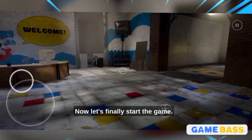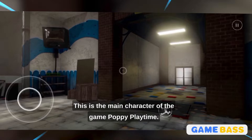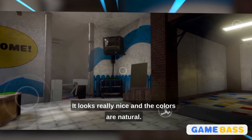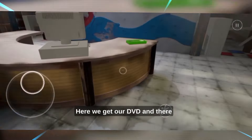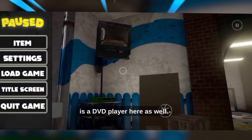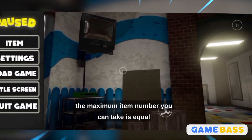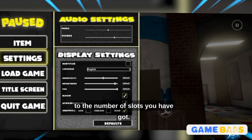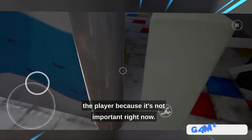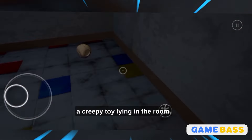Now let's finally start the game. You can see that the graphics are really outstanding. This is the main character of the game, Poppy Playtime. It looks really nice and the colors are natural. Here we get our DVD, and there is a DVD player here as well. We've stored the DVD in our item box, and the maximum item number you can take is equal to the number of slots you have. We will put this DVD in the player later as it's not important right now. If you come here, you will notice a creepy toy lying in the room.